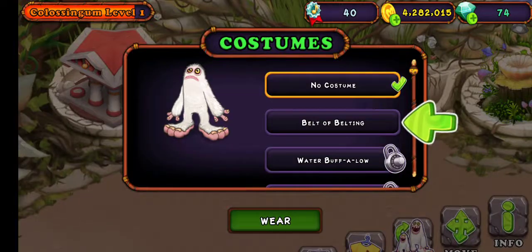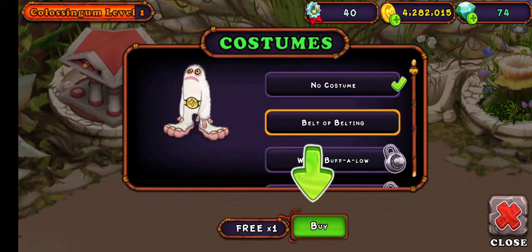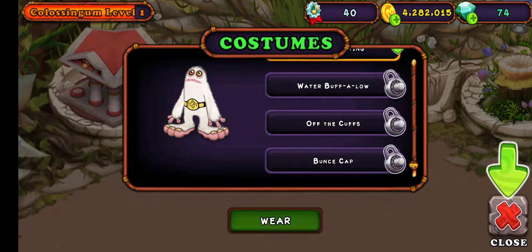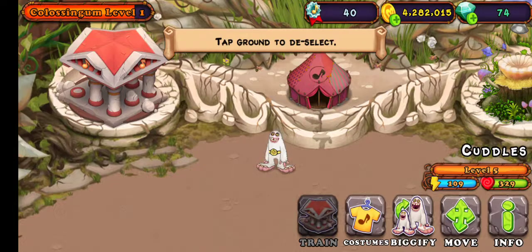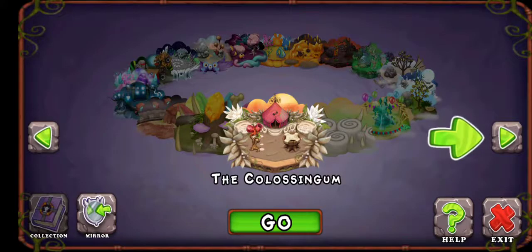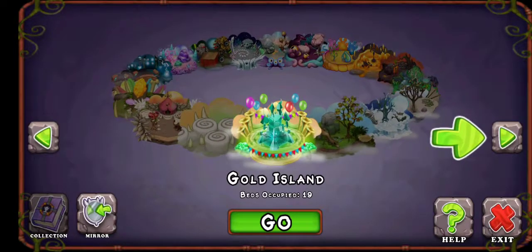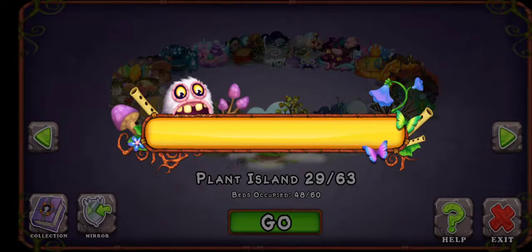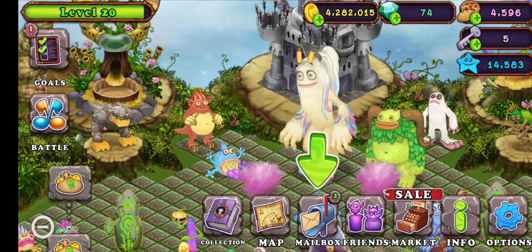Let's tap on that. Costumes — Belt of Belting. I think that's the first one that you get. Now let's go place that trophy. They've actually put a lot of work into this. So you place your trophies on different islands — makes sense.